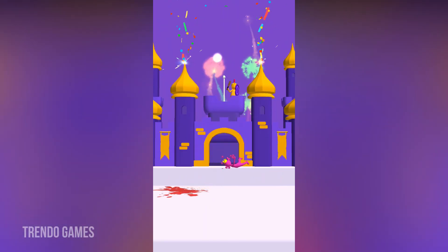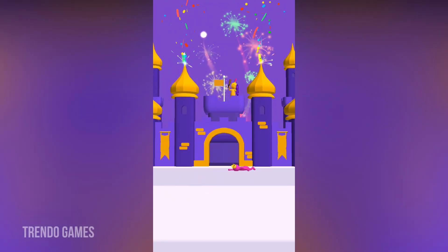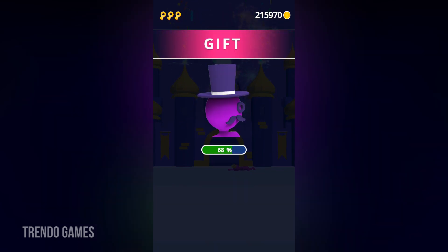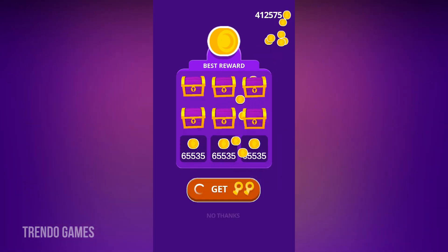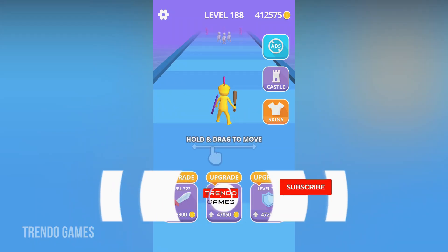At the end of the level, we are unlocking the chest. In every chest we got 65,000 coins.